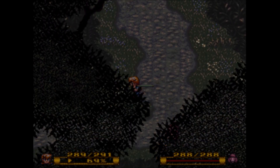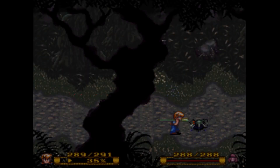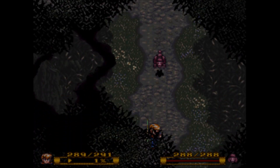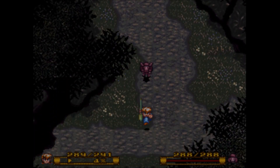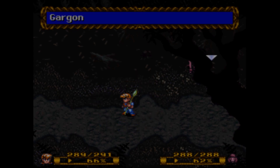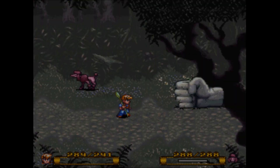This last maze wasn't bad enough. Here you have a choice: you can go left or you can go right. If you want to get out of here, go left. If you want to get an alchemy formula, you can go right. Because I do want to get all the alchemy formulas in the game, I'm going to go right. It's a horrid maze, I'm not going to lie, but if you get a map off of VG Maps or if you have the strategy guide like I do, it's not completely terrible.